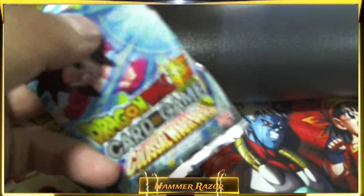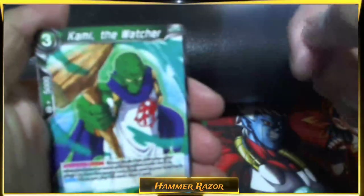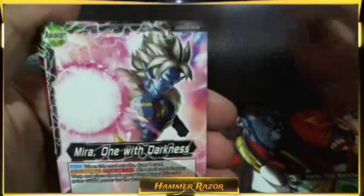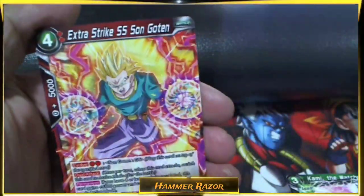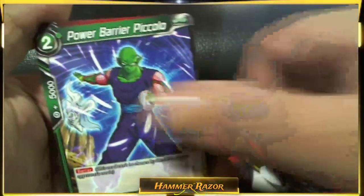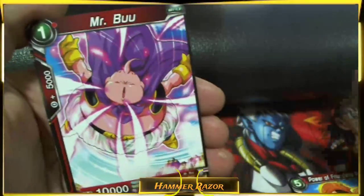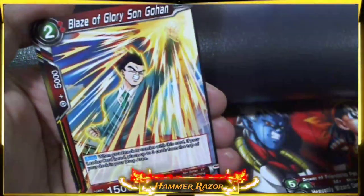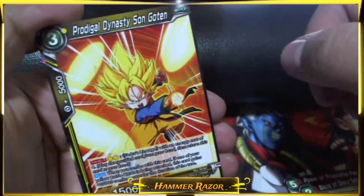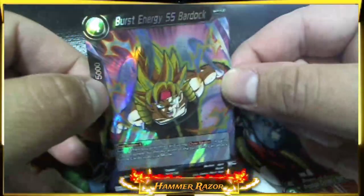I need a bigger desk. Kami the Watcher. The Mirror Leader, Extra Strike, Son Goten, Herudigan the Wanderer, Power Barrier Piccolo, Adoptive Father Son Gohan, Power of Friendship Pan, Mr. Buu, Heavenly Wizard Demigra, Blaze of Glory Son Gohan, Prodigal Dynasty Son Goten. And Burst Energy SS Bardock — that's the second one!